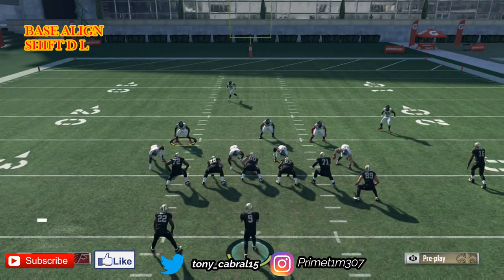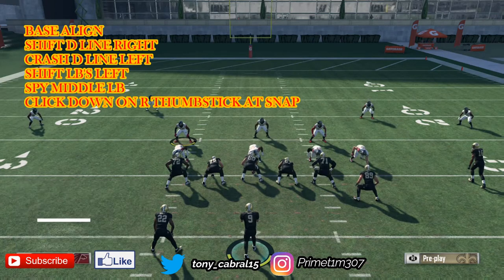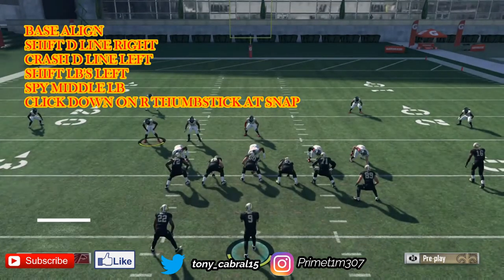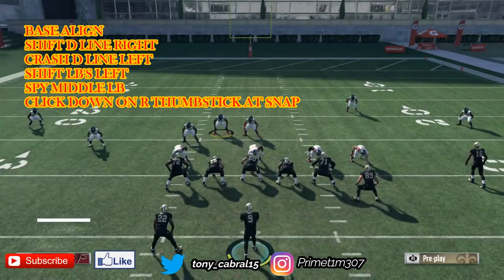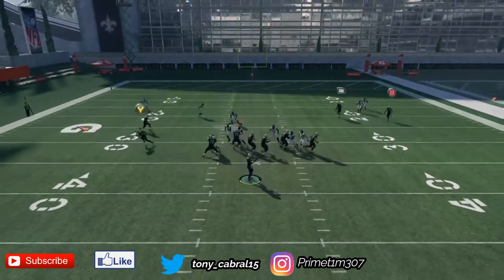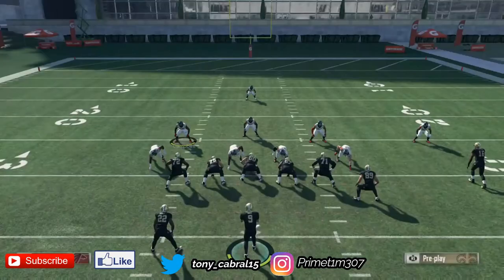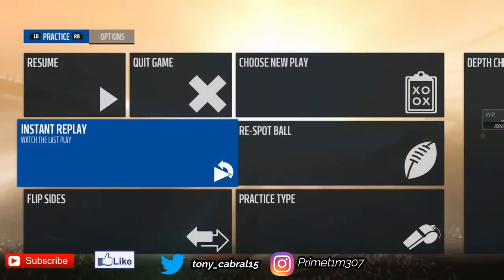Alright, we're going to go again. Baseline. Shift your D-line right, crash them left, shift your linebackers left. Put Y on a spy — put your linebacker on a spy. Shake down, shake it up if you'd like. You can also bring this guy down, whatever you want to do. You're just going to be usering this guy here. Snap the ball, click down once, and look at how it comes in — that is ridiculous, that is a freaking squealer!